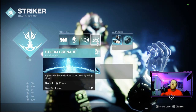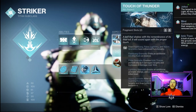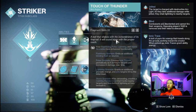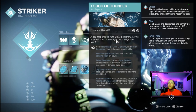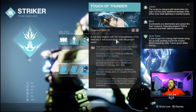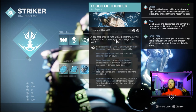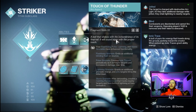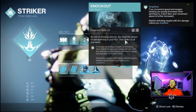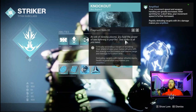We're using storm grenades paired with the Touch of Thunder aspect. After detonating, storm grenades create a roaming thundercloud that tracks nearby targets, firing bolts of lightning — very good for sustained DPS as well as tracking extra adds and clearing everything out in the arena.